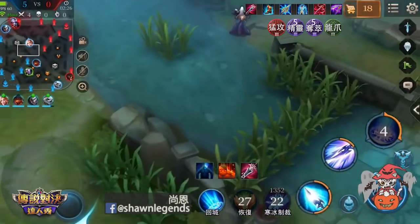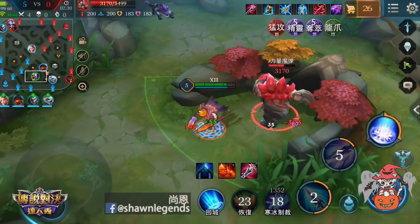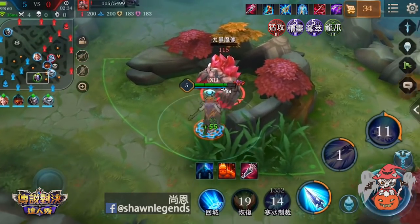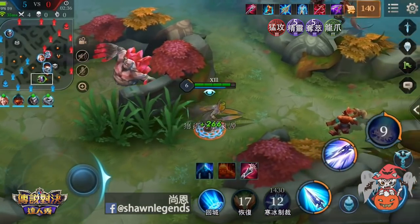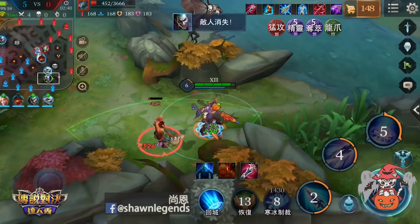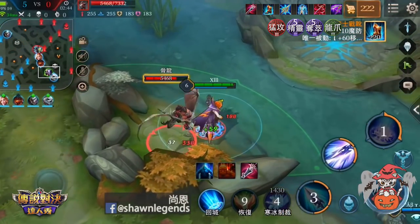在學到大招以後，我們省點時間，不要吃附近的小野怪，趕緊去吃下一個buff。這時候的劇本是可能去找龍馬或者找古龍。這邊卡克注意到敵方魔恩跟普雷塔的位置，這時候我們過來吃古龍。